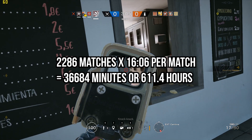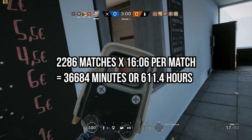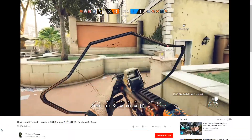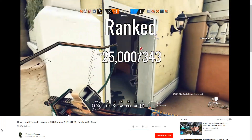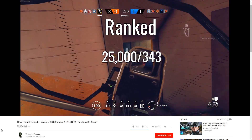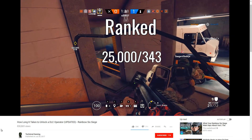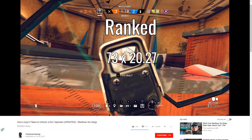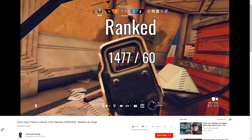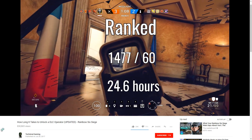This amounts to 36,684 minutes or 611 hours of grinding. To calculate for ranked, we do the exact same thing using competitive numbers. 25,000 divided by 343 renown — the average per ranked game — gives about 73 games per operator, coming out to 1,477 minutes, or about 24.6 hours per operator.